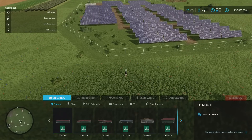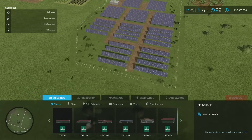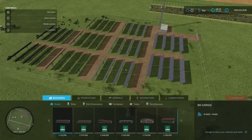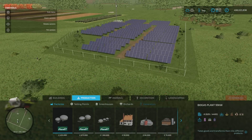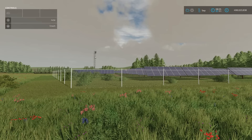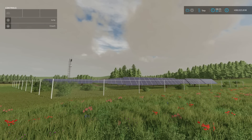It's probably easier to see it from the air. Let's go into build mode and zoom out. Pretty big. It's quite expensive — under productions, under generators, right on the end, 978 grand. It's basically just a placeable and it'll earn you money, like any of the solar panels and wind turbines. The XXL Solar Park by Razak.